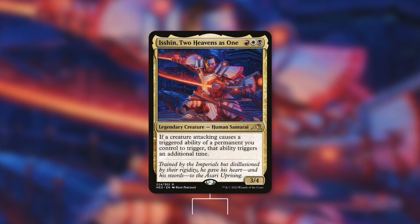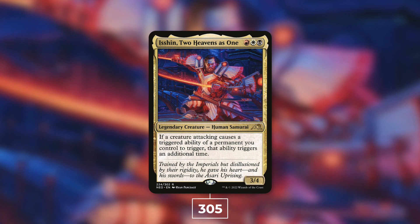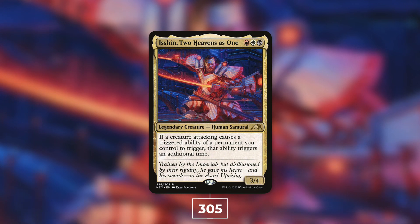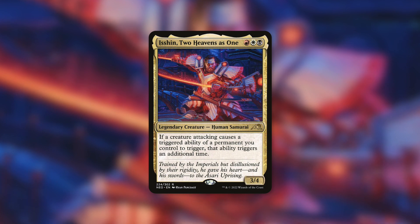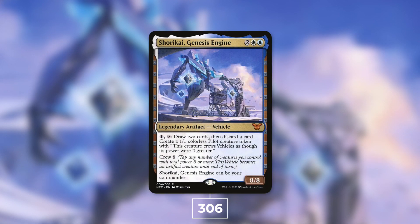Now it's time to move on to number 12 with Isshin, Two Heavens as One with 305 decks. Isshin is a 3/4 Human Samurai for red white black that says: if a creature attacking causes a triggered ability of a permanent you control to trigger, that ability triggers an additional time. Isshin is essentially a Mardu Panharmonicon for attack triggers. Themes built around this commander typically focus on attack triggers, extra combats, and forced combats.